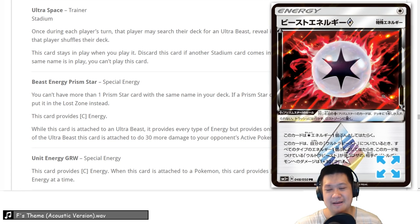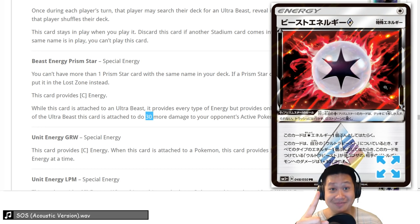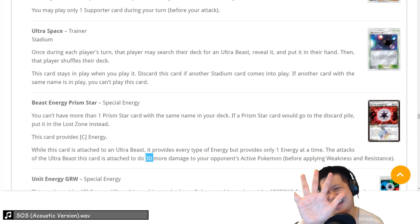Beast Energy Prism Star — only works on Ultra Beasts with a special effect. It provides one colorless energy to anything, but if it's attached to an Ultra Beast it's like Rainbow Energy plus 30 more damage. So it's like an extra Choice Band for one of your Ultra Beast Pokemon. That's going to help them get KOs. It goes into every deck playing Ultra Beasts. This is a 5, definitely a 5 — because it goes into all of them, with certainty.